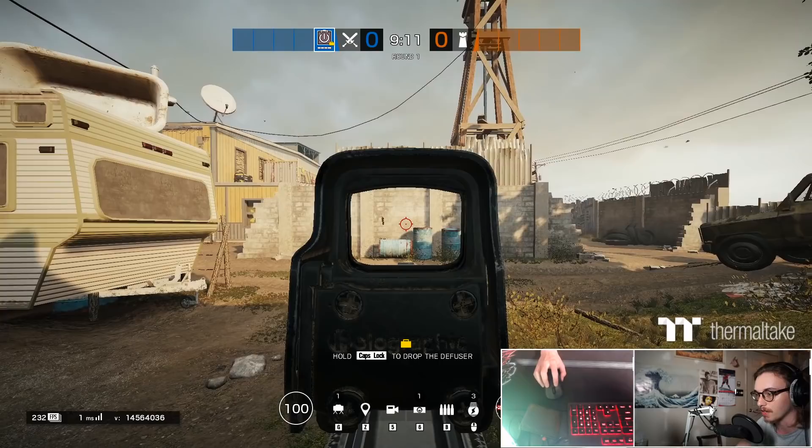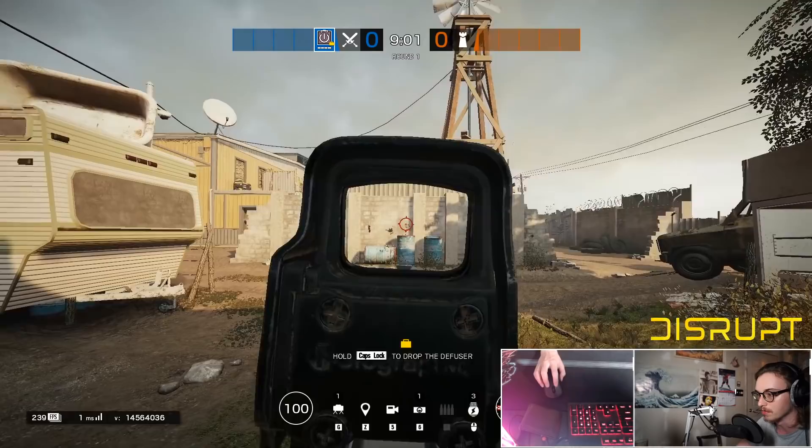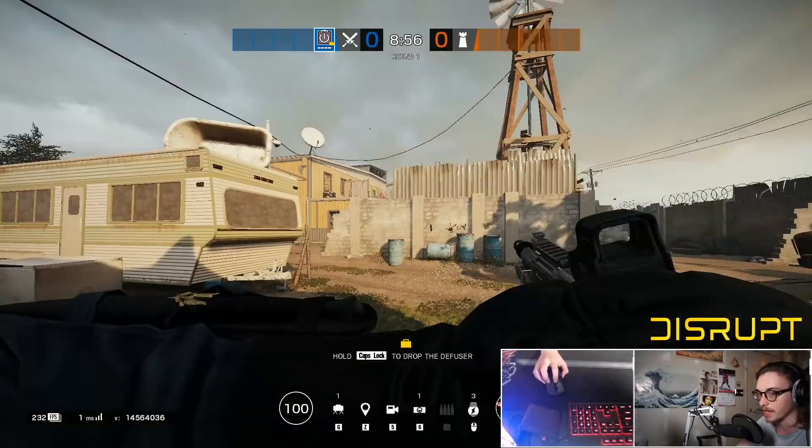Something about the L-85 that makes it really distinct with its recoil pattern is that it tends to have a slight pull to the left — up and to the left. So if you're not pulling down to the left, you're going to end up with the recoil pattern looking a little bit different. It's just going to keep going to the side, basically.